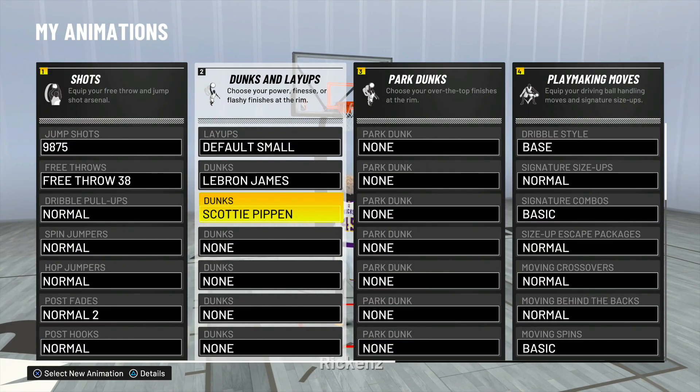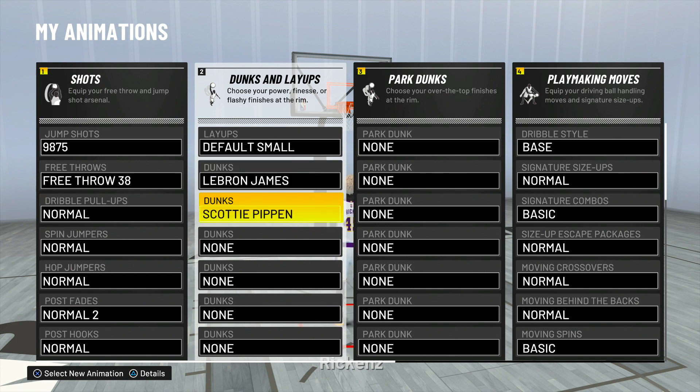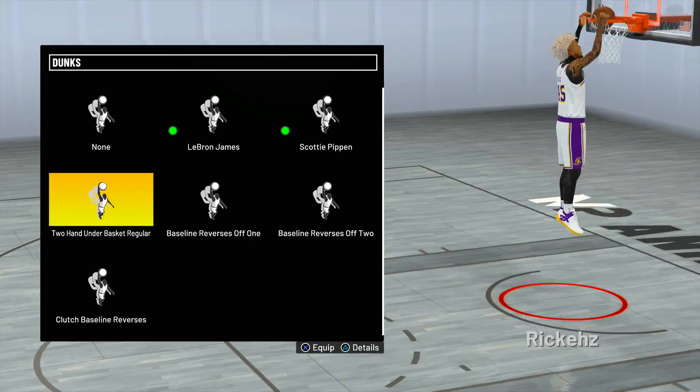The next one is Scottie Pippen — he dunks from far away too. He has a back scratcher, but where you take off from would be very hard to block because they would have to jump at literally the right time. So definitely use Scottie Pippen and LeBron James.